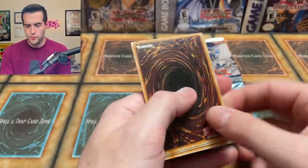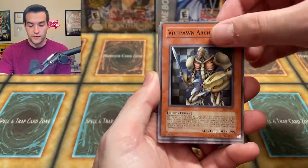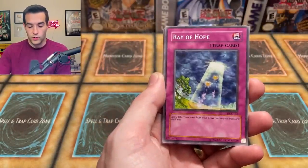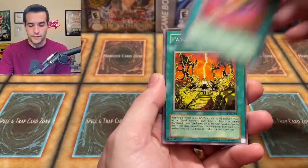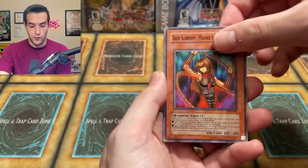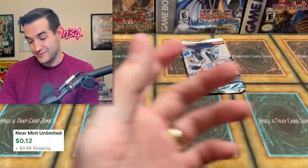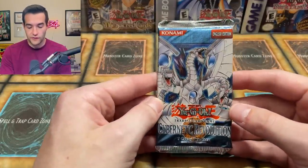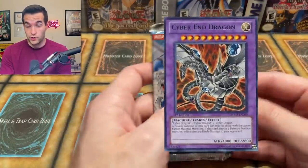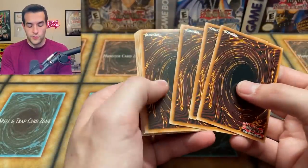Two packs to go. We have Dark Crisis — our final pack. So far the Dark Crisis packs have only pulled one foil — one secret rare, the rest rares. Vile Germs Archfiend, Mustering of the Dark Scorpions, Ray of Hope, Rod of the Mind's Eye, Pandemonium, Battle Footballer — for football season — Dark Scorpion Manat the Thorn, Infernal Queen Archfiend for like the third time, and the final card of Dark Crisis today — Keldo. Pretty rough after that first pack. We've got a secret rare and then nothing — not even a Skill Drain. We're gonna have to end it off with something big out of Cybernetic Revolution like Cyber Dragon ultra rare or an ultimate rare.